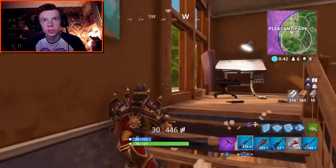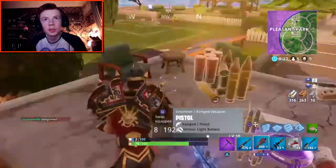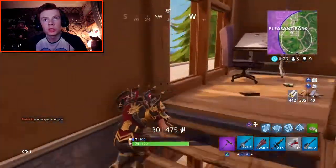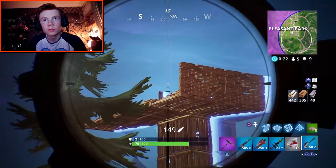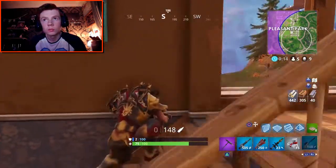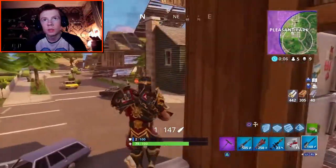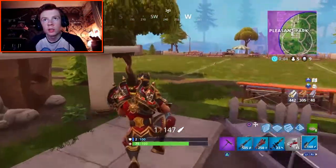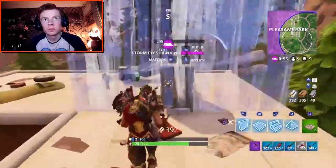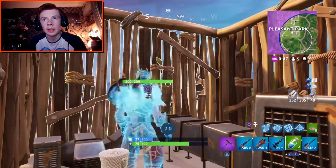Wait, there's someone in here. What was this person doing? They probably camped in here the entire game. They had a launch pad though — that's not too bad. Unfortunately no shield. Okay, heading on top of this house to set up. Minis — there we go! That's exactly what we needed. And rockets as well for our RPG. That's exactly what we needed because we need shield — we're not winning this game if we're on 75 health and zero shield.